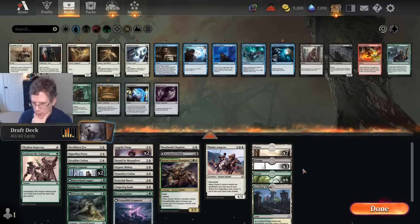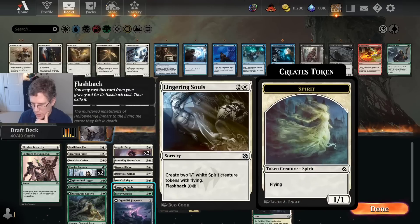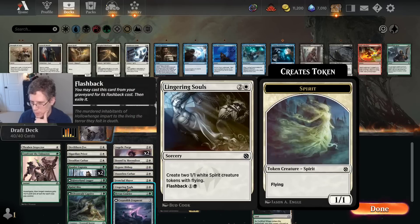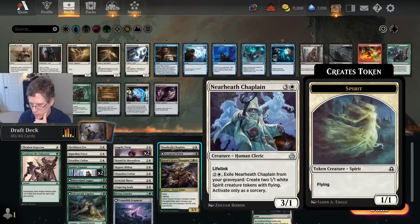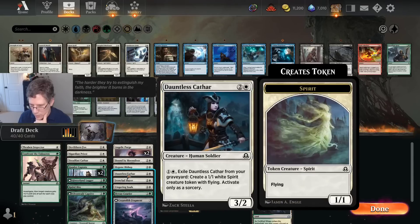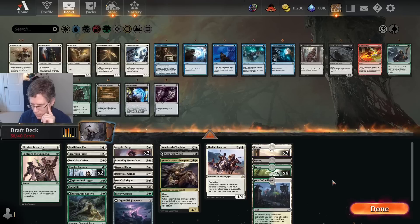So I'm playing black mana — maybe for a Cursed Witch, maybe I don't even play it — and for the flashback on Lingering Souls. I think if I didn't have Lingering Souls, I wouldn't play the Cryptolith Fragment and I wouldn't be thinking about playing black cards. But with Lingering Souls, you really want that black mana in your deck. I do have this Apothecary Geist, and I wanted to check how many ways I'm going to have Spirits. I've got Lingering Souls, Nearheath Chaplain, Dauntless Cathar, Bygone Bishop. I think that's enough that it's pretty appealing.